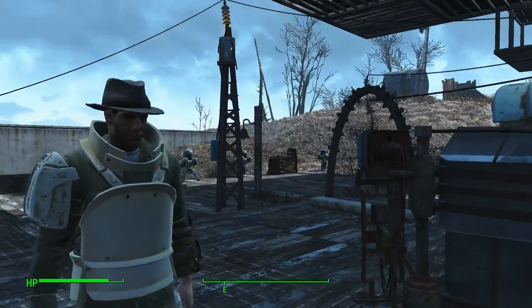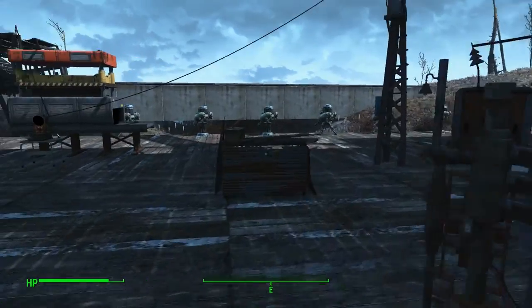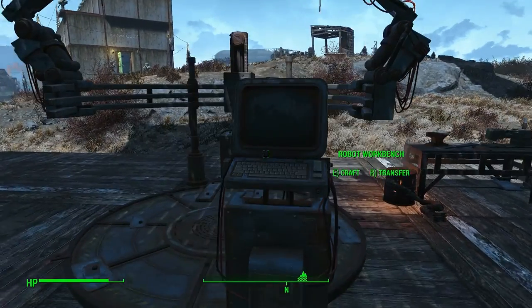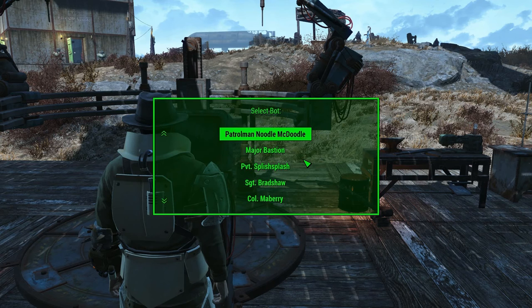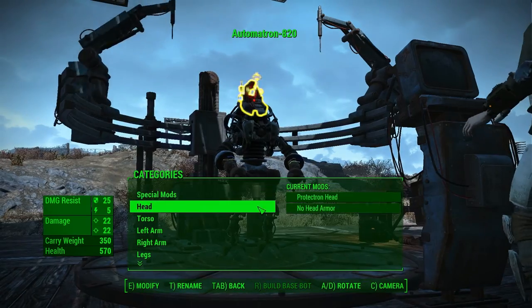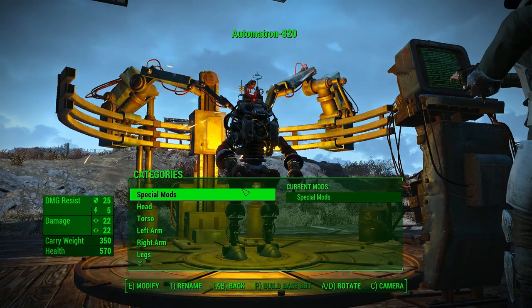Hello again everyone, this is your Black Knight. When last we left off, the castle was cut off — its supply lines had been severed — and we're gonna try and fix that. We've got detective Frank Dribbon, patrolman Noodle McDoodle, major Bastion, private Splish and Splash, sergeant Bradshaw, colonel Mayberry, sergeant Portnoy, sergeant McGuffey. New automatron — that's right, we're going to build a new one.